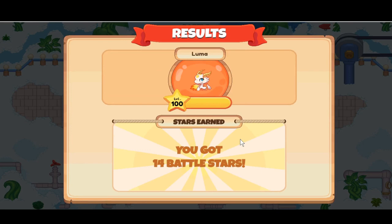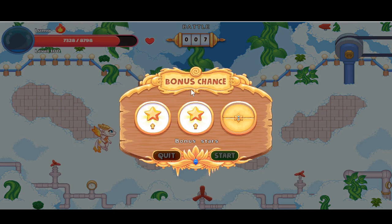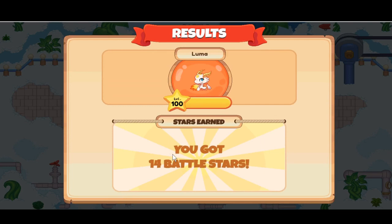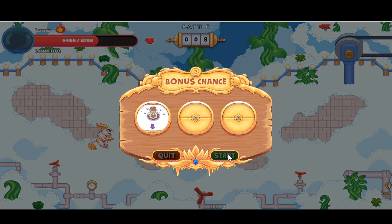Four more battles to go. We opened the chest and got extra gold. Battle seven starts — we got bonus stars, another bonus star, and some more health. We're at full health. It's another Pocket. We got our bonus stars.